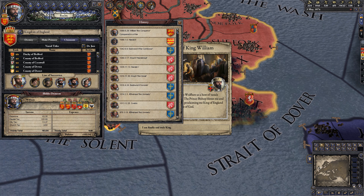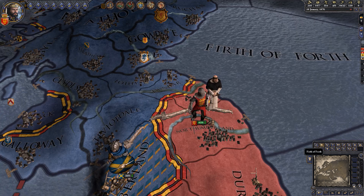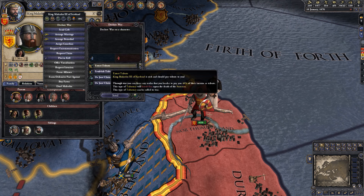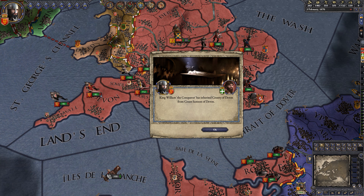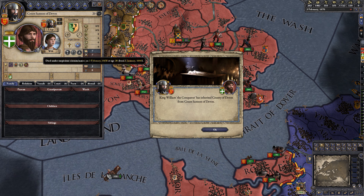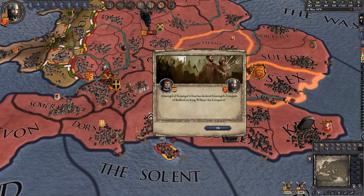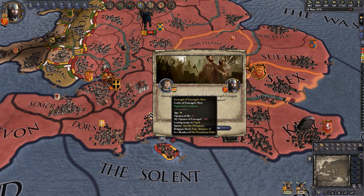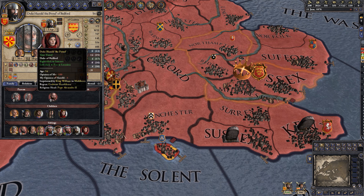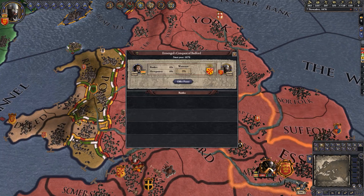It took almost six years, but the new King of England has officially completed his coronation. In order to get more wealth for England we are going to go up north and extort tribute from Scotland. One of our counts died under suspicious circumstances, but we inherited his county — free land, so who am I to question what happened? A Catalan man has decided to attack us with the aim of taking Bedford. With the Scots properly robbed of their money, let's go deal with this Iberian intruder.